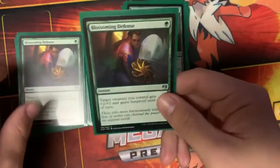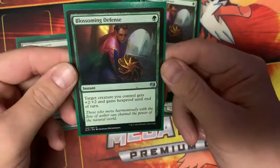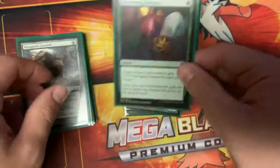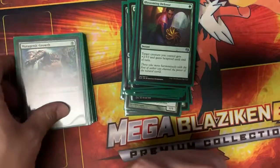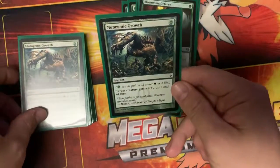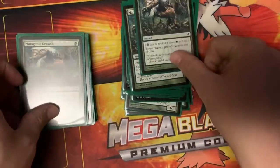We're running a playset of Blossoming Defense — I don't think that'll change. It gives target creature plus two plus two and hexproof; we don't want our infect creatures getting taken out. Then we have Mutagenic Growth, also a playset, because it doesn't cost us any mana — just two life — and that's fine since we're trying to win quickly.